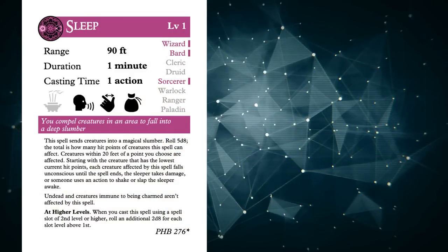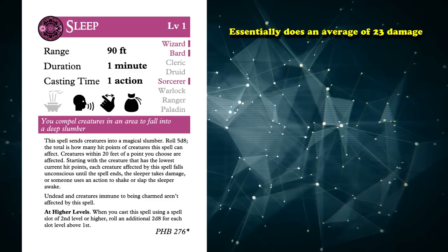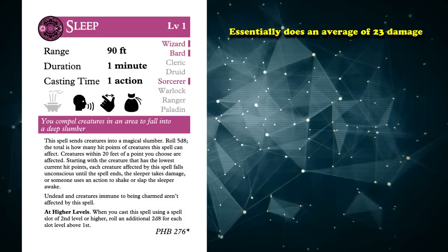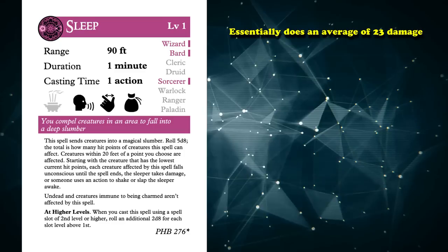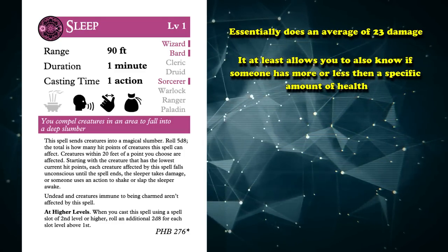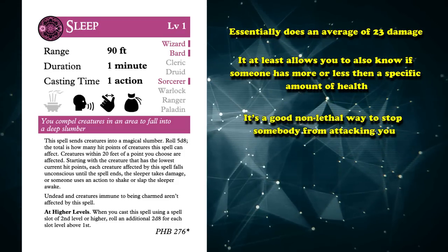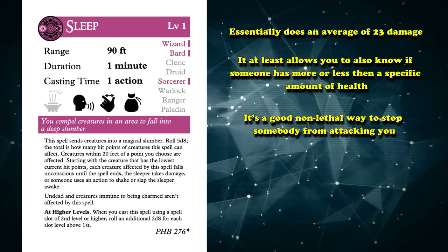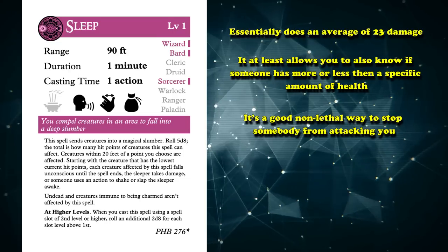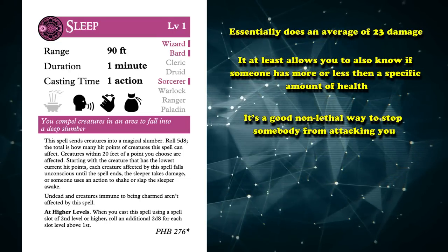Even outside situations like this, Sleep does have other uses. This spell essentially deals an average of 23 damage, in that it's taking a creature with that many hit points out of combat — and 23 is much more than a lot of first or second level spells can manage. It also allows you to know if someone has more or less than a specific amount of health if you use this on a single target. It's also a good non-lethal way to stop somebody from attacking you if you want to keep them alive to interrogate them, or if you think they're being manipulated and you don't want to hurt them.